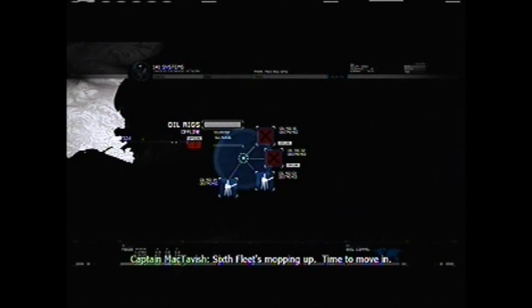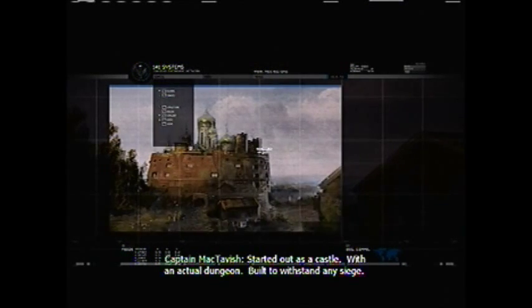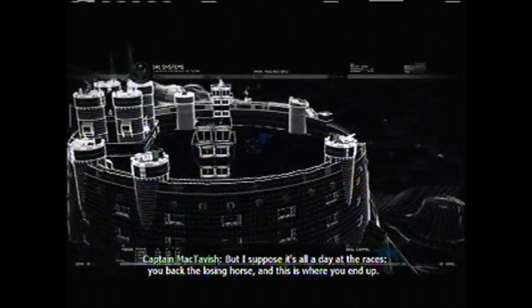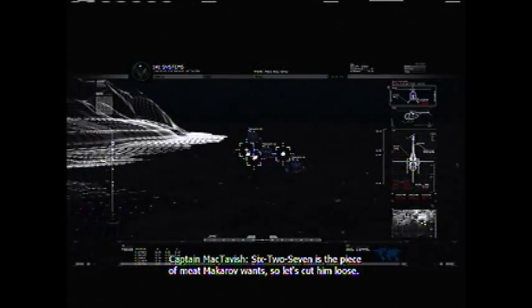Sixth Fleet's mopping up — time to move in. This building started as a castle with an actual dungeon built to withstand any siege. It survived every brutal winter; the occupants weren't so lucky. Over the last century it's played host to anyone the government didn't want but couldn't kill — living casualties of the last war. 627 is the piece of meat Makarov wants, so let's cut him loose.